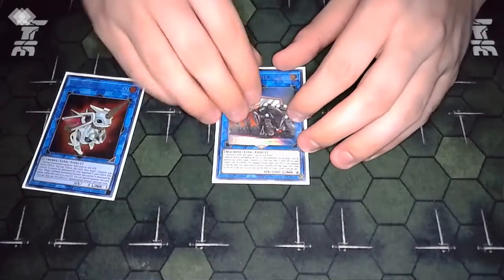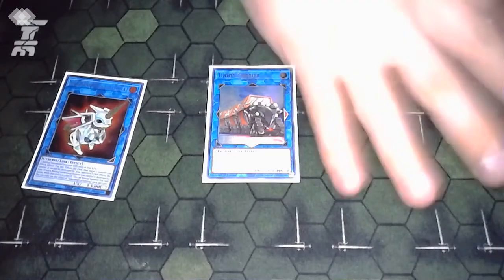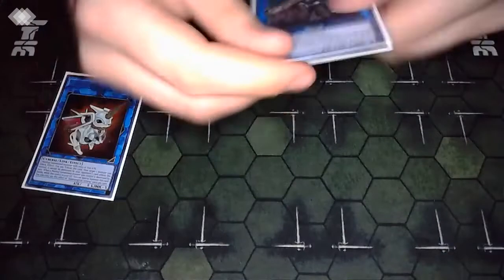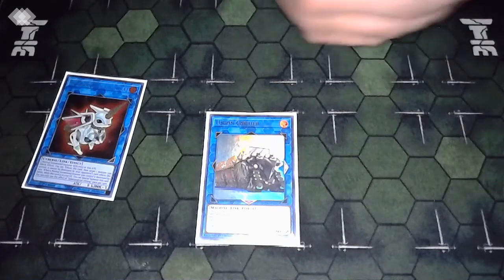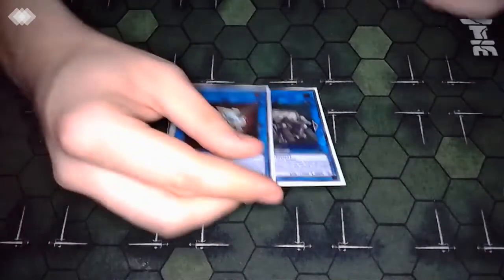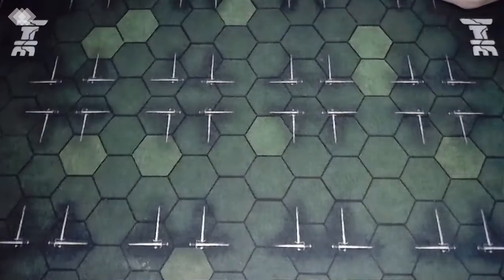Union Carrier has a very specific role in this deck. It's a generic link monster you can make very easily, and it's LIGHT - which is important because it opens you up to making Lyna the Light Charmer if you have access to Emblem. Emblem checks any monster on the field and in the graveyard, so Union Carrier is your generic way to put a LIGHT monster on field or in the grave to go into Lyna. Then you equip White Beard to Lyna, and Lyna can summon White Beard during your opponent's turn, giving you Lyna's negate plus White Beard tagging into something else.